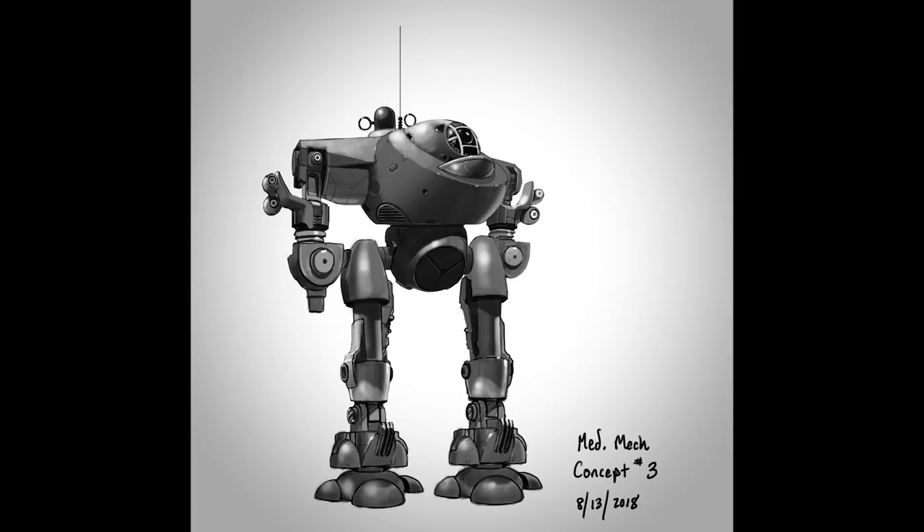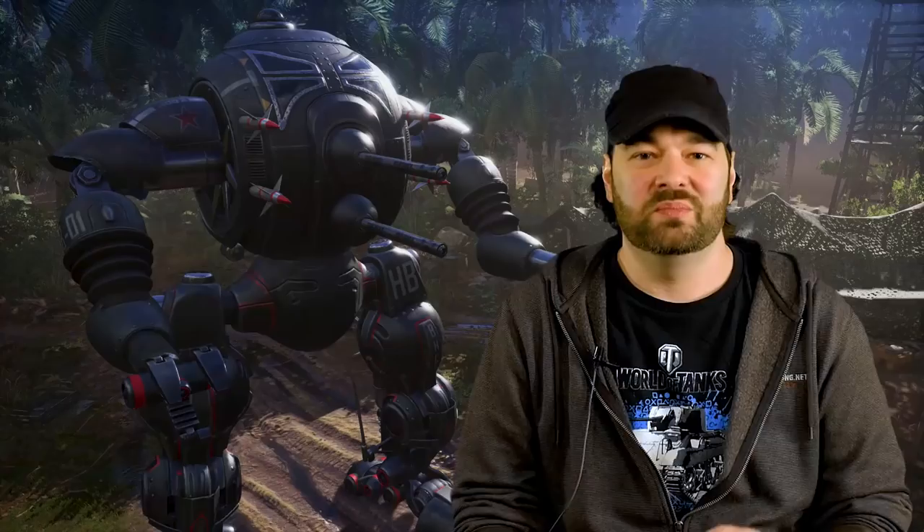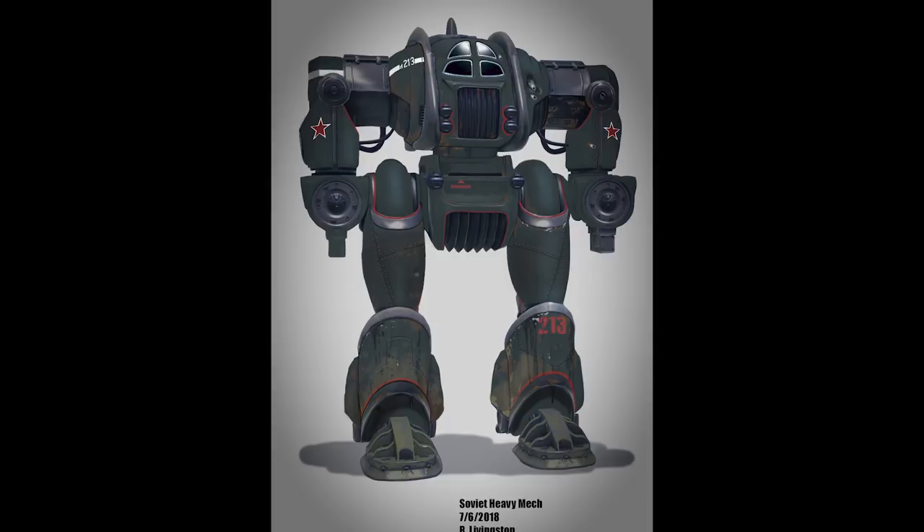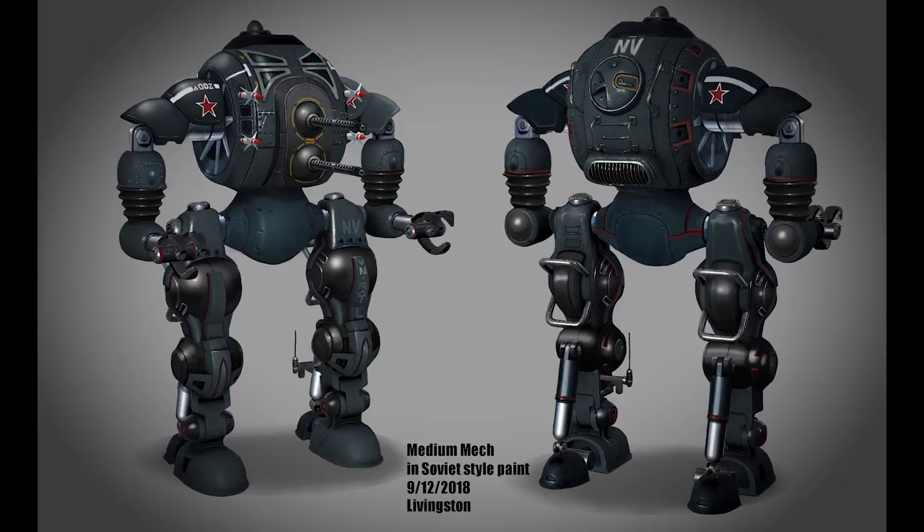The number of concepts I had to go through was 10 or 12, because there were a bunch of different approaches they wanted to take, and then there were another 10 or 20 pages of sketches for arms and legs and stuff.